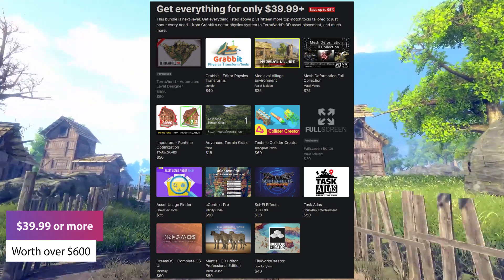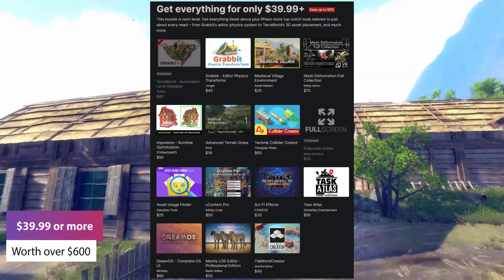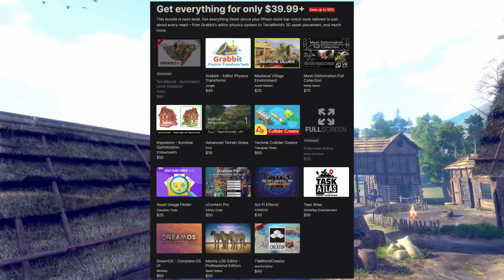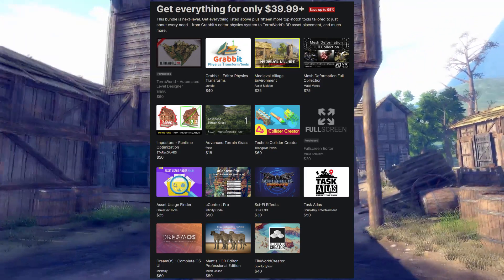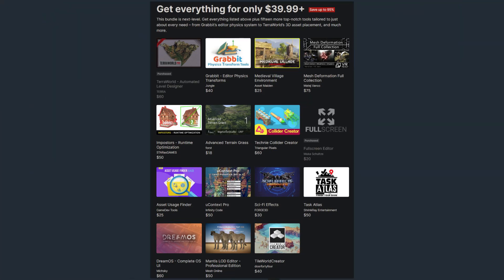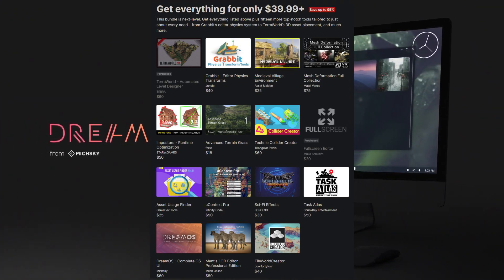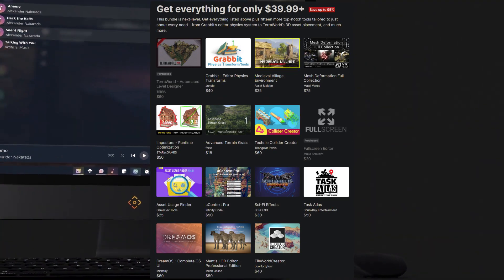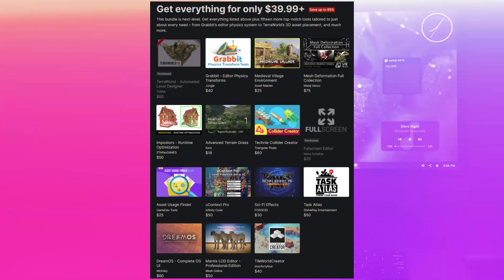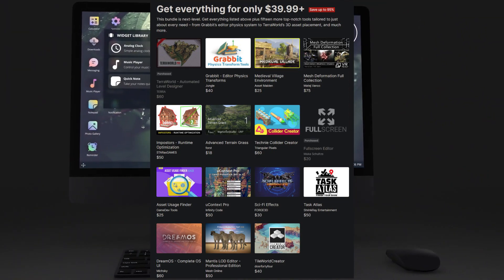The last selection is $39.99, and this set is worth over $600 if you were to buy these all separately. It includes Terra World Automated Level Designer, Grab It Editor, Zix Transforms, The Medieval Village Environment, Mesh Deformation Full Collection, Impostors Real Time Optimization, Advanced Terrain Grass, Techie Collider Creator, Full Screen Editor — which I really recommend because it makes it awesome to see your entire game in the editor full screen — the Asset Usage Finder, Ucontext Pro, Sci-Fi Effects, Task Atlas, the Dream OS Complete OS UI, the Mantis LOD Editor, and the Tile World Creator.